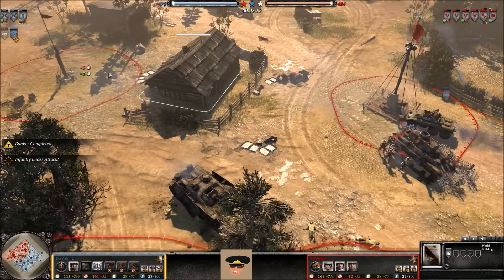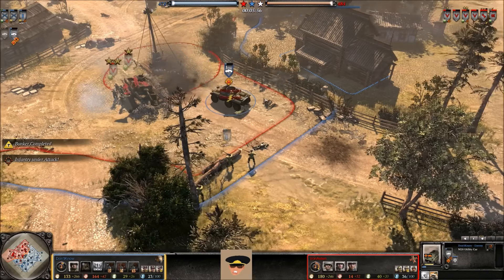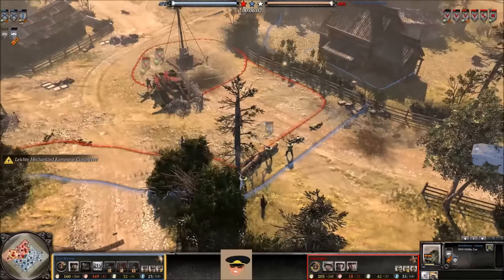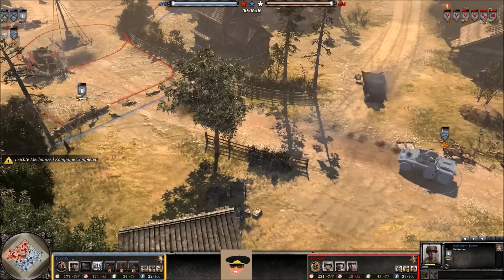A Rifleman inside the church engaging with 2 Grenadiers, but may start losing some Riflemen — those 2 Grenadiers are pretty strong. On this map, these 2 buildings here are very good — you can hold the center of the map with an MG, put a mortar in the back, and really hold the center very easily.